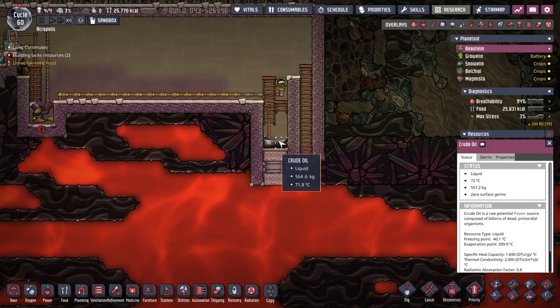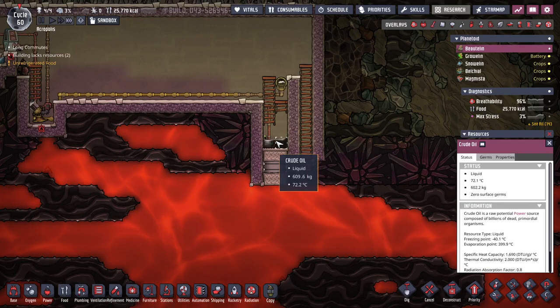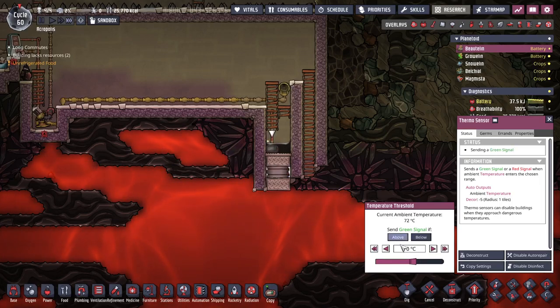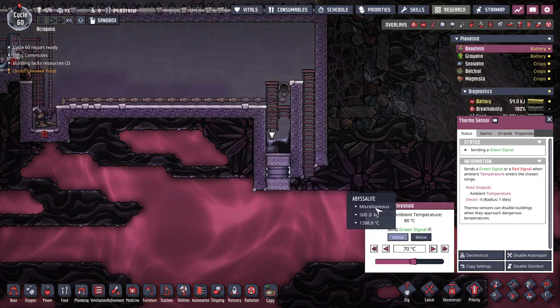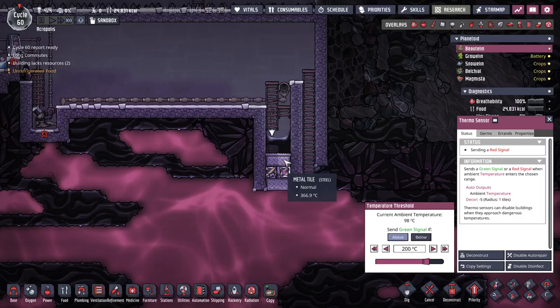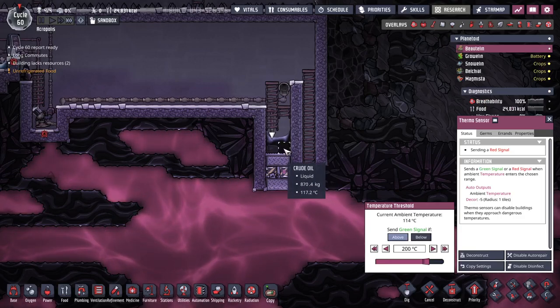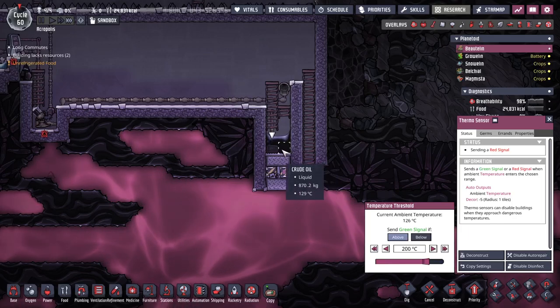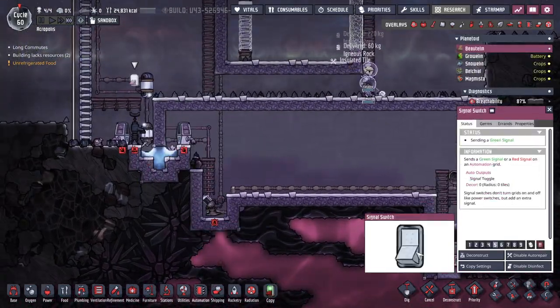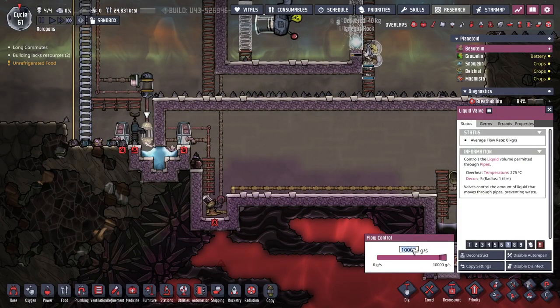We're almost up to a full tile — what is a full tile, about 800 kilos? So we can start setting the threshold — if this is above 70°C — we want to know when the temperature is too hot. There's our first tile, let's set this up to 200. It closes, but you can see this tile is already up to almost 400. Just got to be careful. Now that we've got a full tile, we can turn off the incoming oil and set this back down — we don't want to do a full pipe yet.